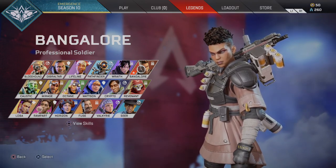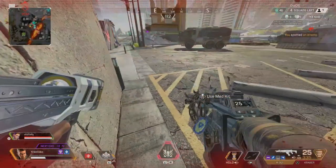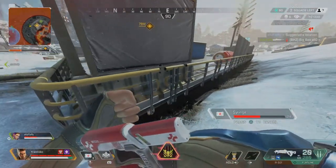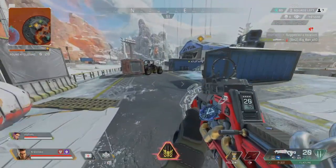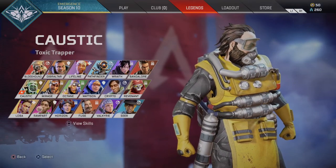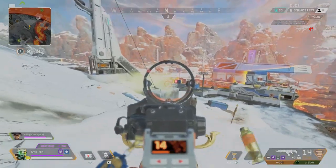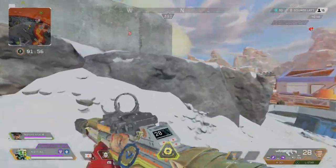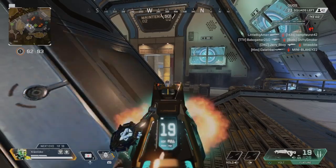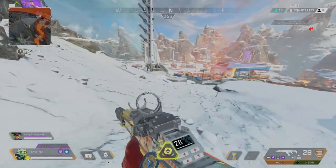Bangalore is the character you pick if you're constantly being hit a lot. Her passive allows her to run faster when being shot at. Her tactical lets her shoot a smoke canister creating a wall of smoke, making it harder to see whoever is inside. Her ultimate drops missiles that land in front of where she throws her flare, and then explode one by one, damaging and disorienting any enemies near them. Caustic — or Gas Daddy as many like to call him — will choke the living lights out of you if given the chance. His passive makes him immune to the effects of any gas he or other Caustics drop. His tactical lets him drop a gas canister that goes off if shot at or if enemy players walk by, damaging players for as long as they're near it. And his ultimate lets him throw a grenade releasing choking gas that continually deals damage the longer players are in it.